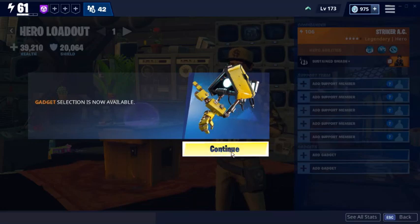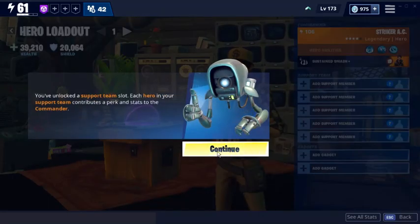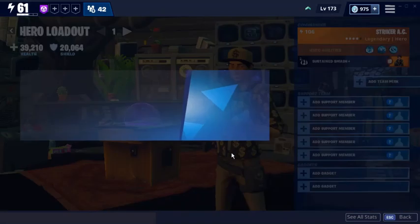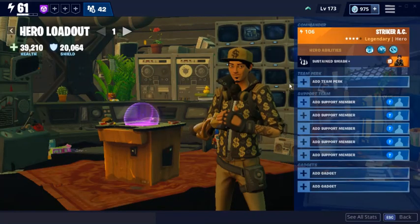Gadget selection is now available here. It was actually really hard to find last time they updated the UI, and it took a lot of people a long time to find. So, I have the support team slot now - each hero in your support team contributes a perk and stats to the commander. You now have access to team perks. Team perks grant special bonuses but have specific requirements. For example, Longarm of the Law requires two Outlanders in your support team. I definitely want Longarm because it is great for Strike Racey.